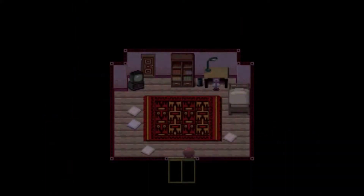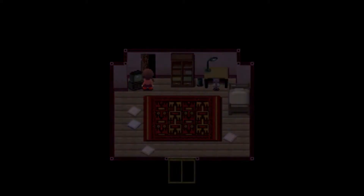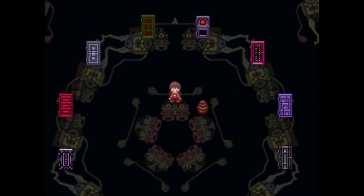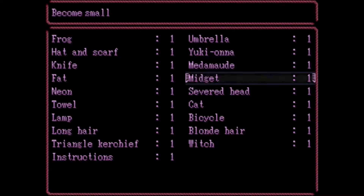Hello, welcome back to Yume Nikki. We currently have 20 effects out of the 24. Today I'm going to gather two — the Oni effect, the demons from Japanese folklore, and the flute effect. That's what I planned out for today.